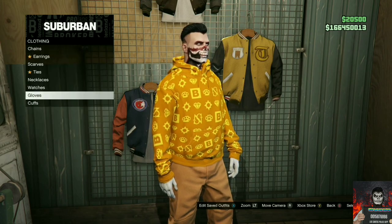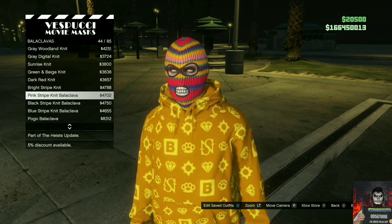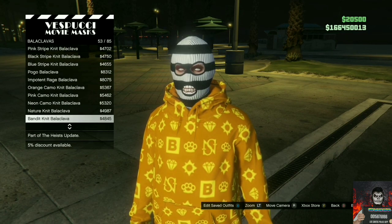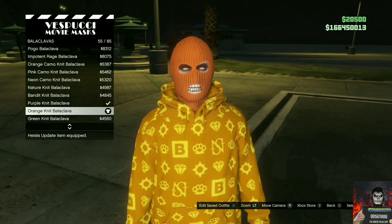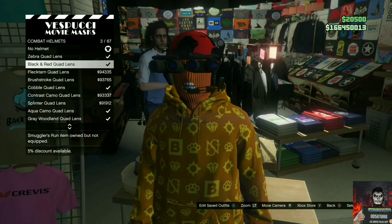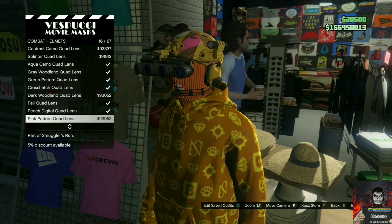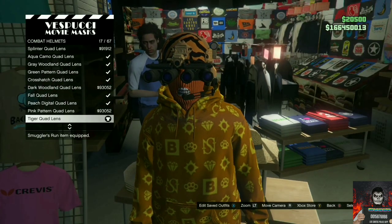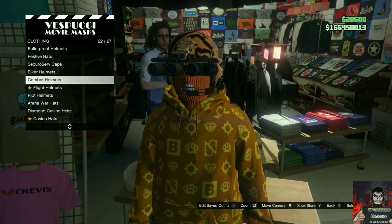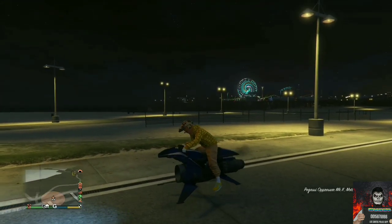Make your way over to the mask store, go to the same section as shown, and purchase the orange knit. Move over to the left side of the mask store, go to combat helmets, and purchase the tiger quad lens. Equip an Israel troop bag on right now and save this as an outfit. If you do not own an Israel troop bag, you can always buy one at the ammunition store.